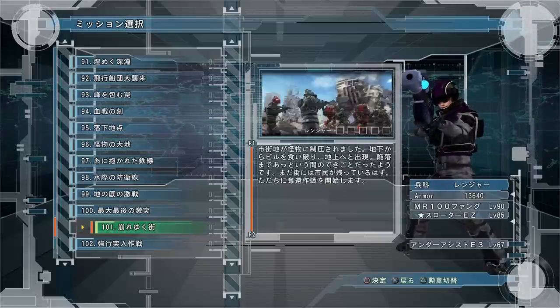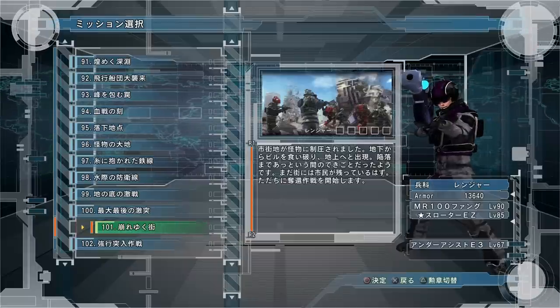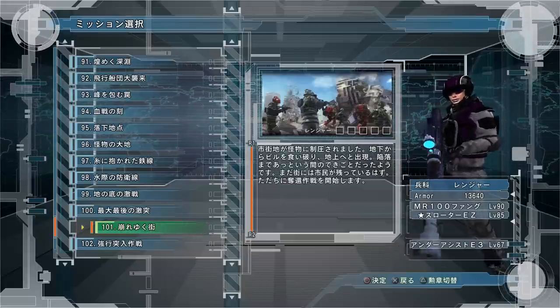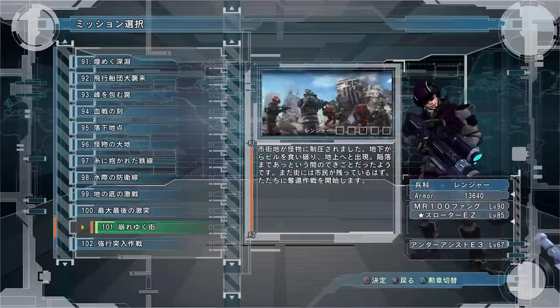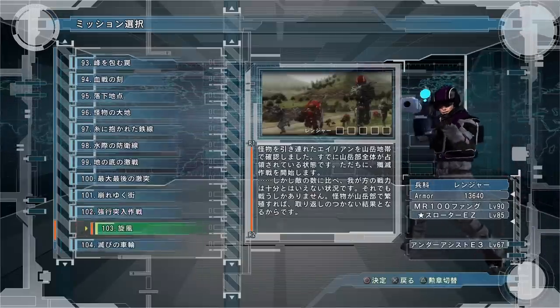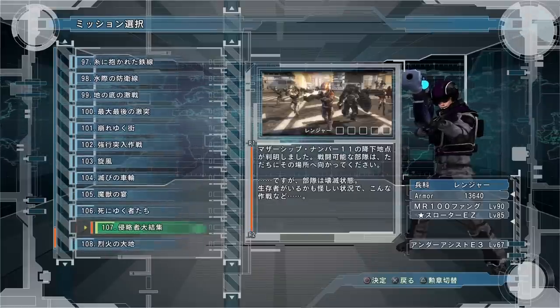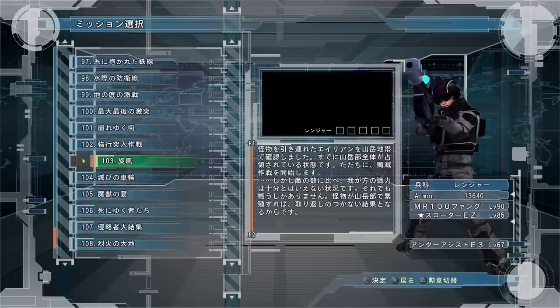Those are all the missions I recommend. There's really nothing much easier later on that you can farm pretty safely and easily. Mission 101 offline (100 online) is where you can get everything. Usually mission 100 is the go-to for farming the highest level weapons. It's a very quick mission so it doesn't take that long, and you can constantly repeat it. That's your best bet until the DLC comes out.